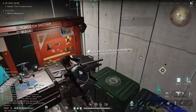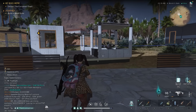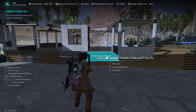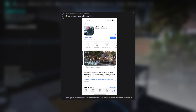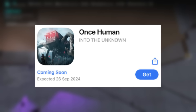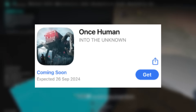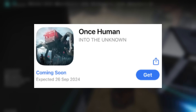We have the potential expected release date for the mobile version of Once Human, which could come out on September 26th. This isn't officially confirmed yet, but it is showcased on Apple's App Store with that release date. So you might be able to play this on your mobile device if it is supported.